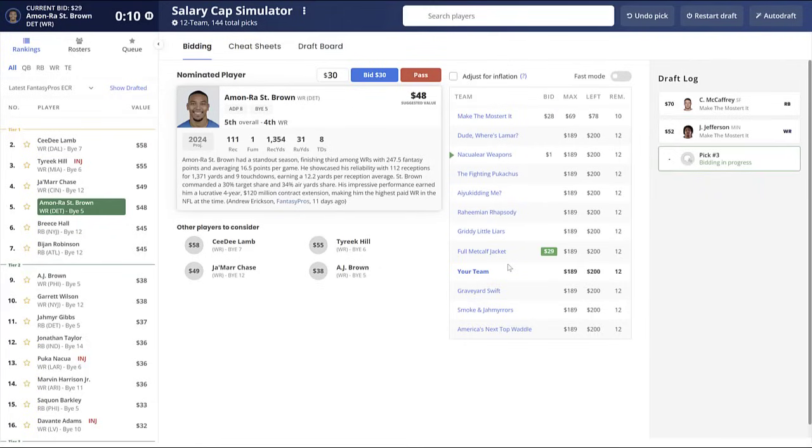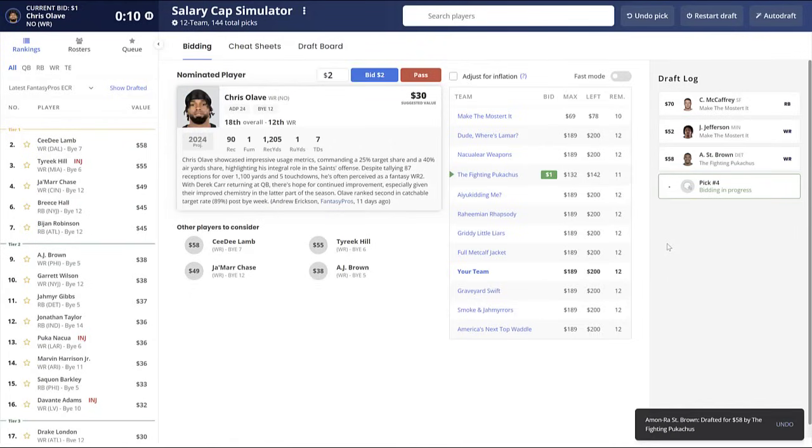Every single auction draft you do will be different, so all these tips are interconnected. You need to track and get a feel for how the draft itself is going, because certain times certain players — like Christian McCaffrey — are going to go for a lot of money, maybe 70 bucks, and there might be good values on certain wide receivers. Knowing what strategy you're going into an auction draft with beforehand is very, very advantageous.